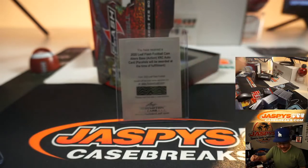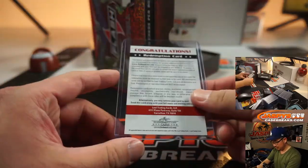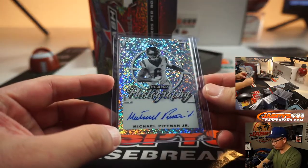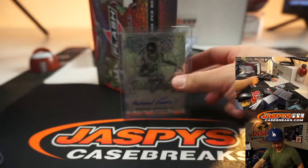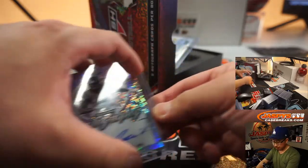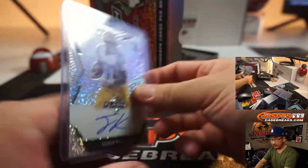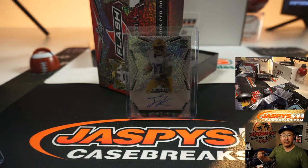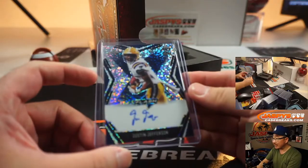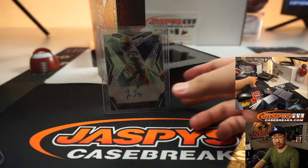We've got Cam Akers — Cam Akers going to Mike Costello. And we've got Michael Pittman Jr., Flash Photography — going to Jake Johnson. And we've got Joshua Kelly — Josh Kelly goes to Matt Hedges. And we've got Justin Jefferson, 4 out of 35 — Justin Jefferson will go to Jake Johnson as well.